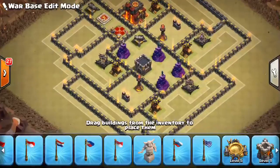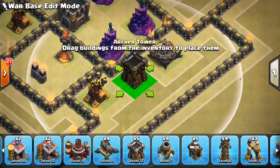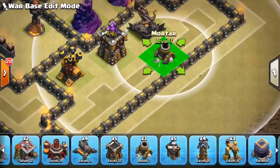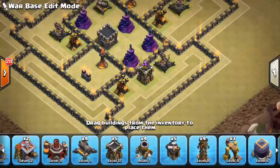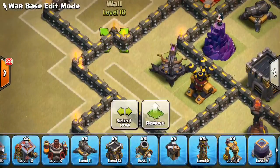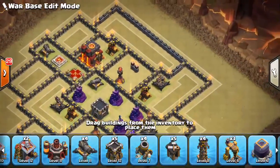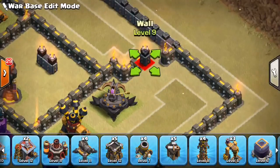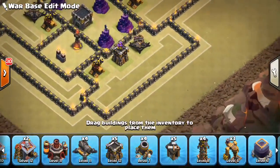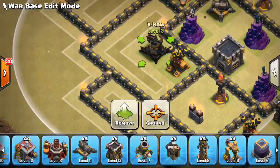We've gotten the main structure of the base done. From here I like to fill in defenses and arrange stuff. We can throw in an archer tower at the bottom as an anti-queen walk defense. This three-space gap is not a good idea for queen walks — you hear me saying queen walk over and over, but by addressing this you're giving yourself a leg up against the attacker. It's not something that's thought about much but it makes a big difference.